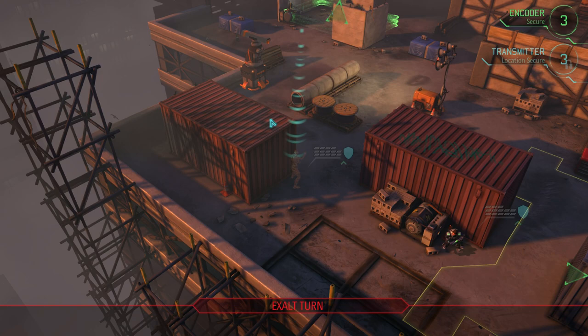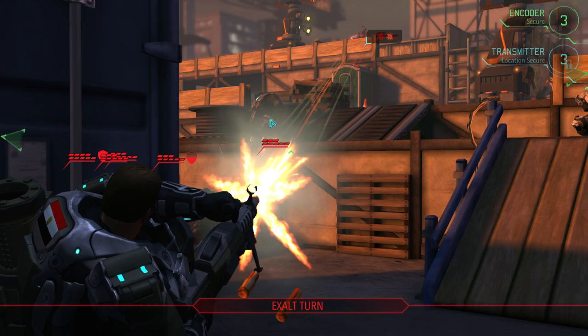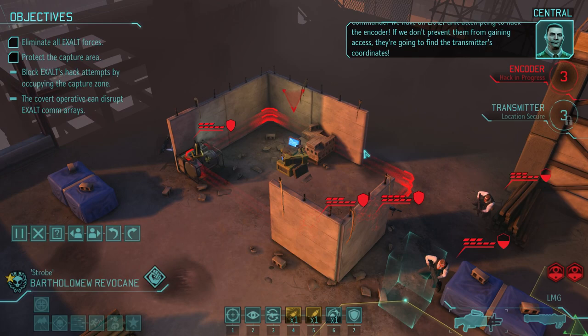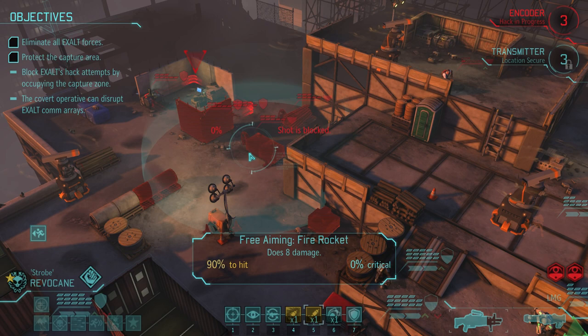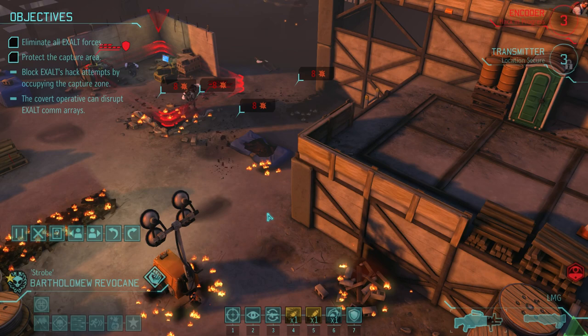Okay, it sounds like they're coming in — there they are. Bugger, there's a lot of them. Go Ravikain — well done, that was some really good damage there. You can maybe rocket them as well. If we don't prevent them from gaining access, they're going to find the transmitter's coordinates. Ravikain's rockets will prevent them. These do eight damage — it should kill everything there. We don't want to destroy the actual encoder itself, just everyone else. This will kill four people in one go. Good man. That mayhem ability is fantastic, though he survived — he had one more health. Damn it.